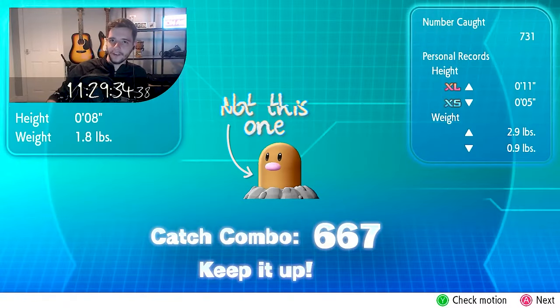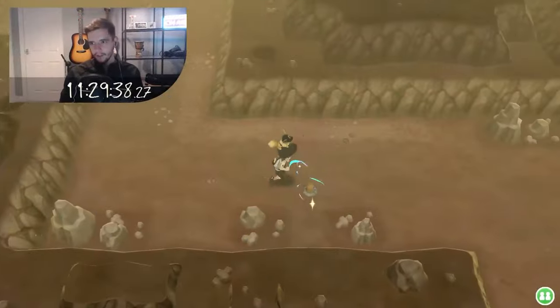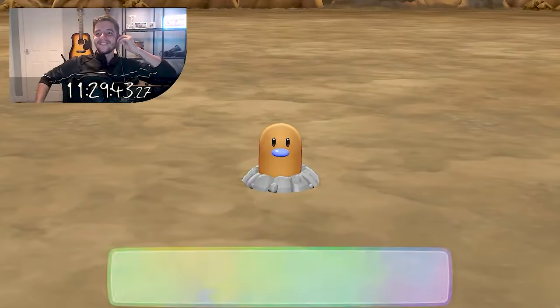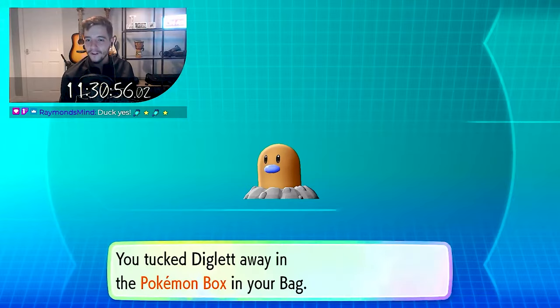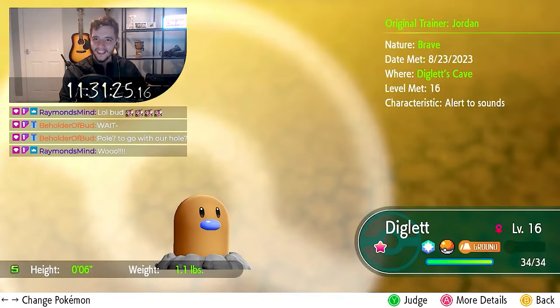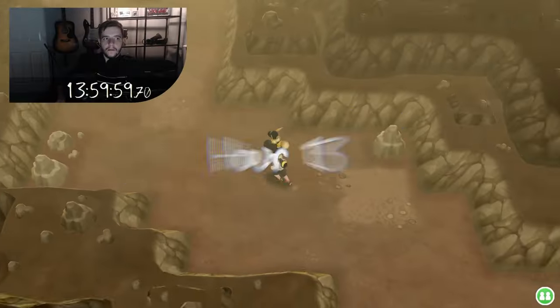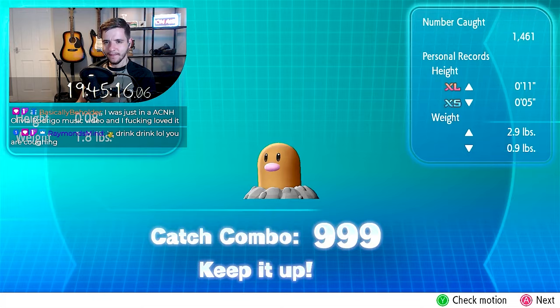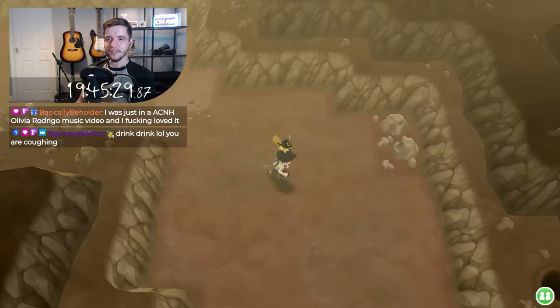I'd lost all hope of ever finding one, but the moment I finally found it was well worth the wait, even if I did basically trip over it. The curse was broken and that little lapis nugget had me in high spirits. With a catch combo of 668, the odds were still stacked in my favour to find it a friend pretty quickly, but that slowly disappeared over the next few hours, leading me to put in some extra time off-stream. At almost the 20 hour mark with a capped-out 999 catch combo and comfortably over a thousand caught, the game saw fit to reward my perseverance.